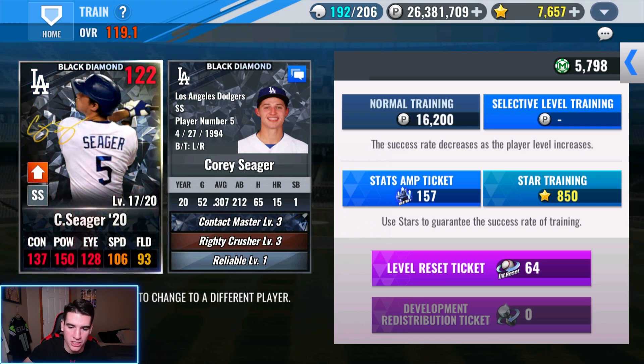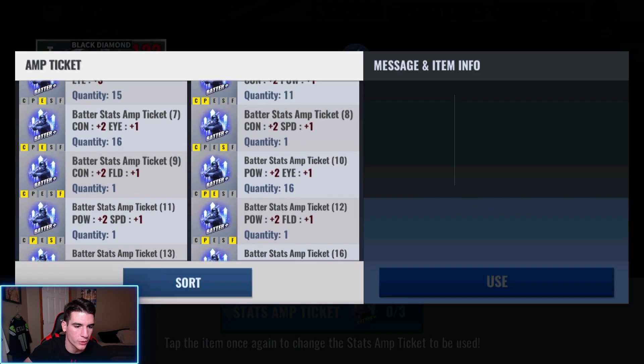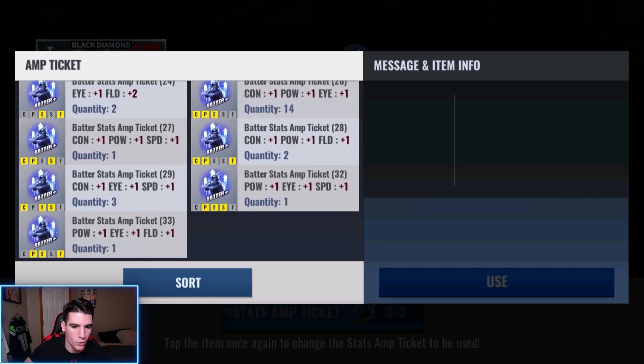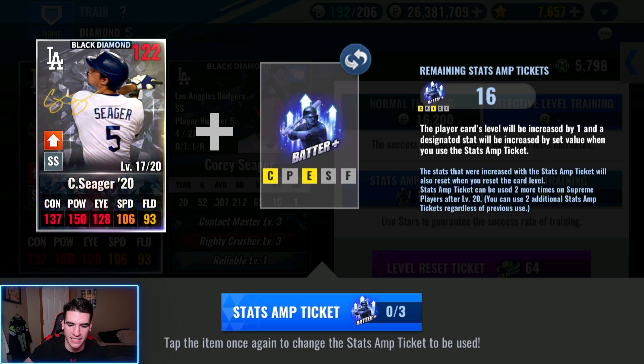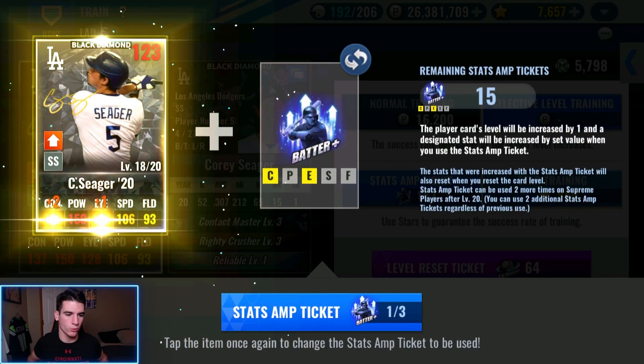There are multiple ways we could finish this train with amp tickets. What I'm going to do is plus two contact, plus three power, and plus four eye. Which means the train when said and done will be plus eleven contact, plus eighteen power, and plus seventeen eye — so power will be number one, eye will be number two, contact will be number three. There are other ways you could do it — you guys might disagree, but it doesn't make that much of a difference.